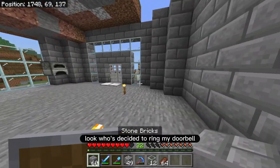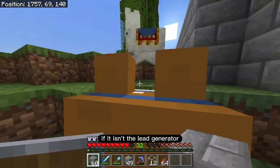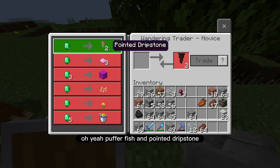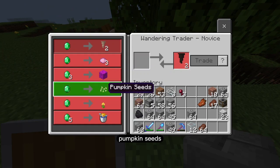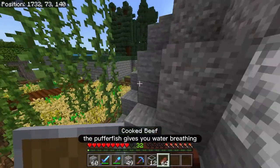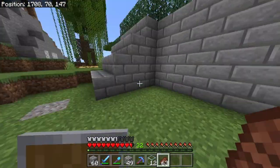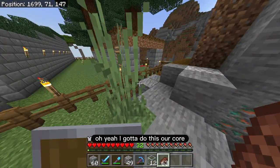Oh hello — look who's decided to ring my doorbell and pay me a surprise visit. If it isn't the wandering trader! Come over here — you got anything good? Oh yeah — pufferfish and pointed dripstone. I do need those. And pumpkin seeds. I need to go get my emeralds, I really need to make those trades. The pufferfish gives you water breathing, which is good for potions. And the dripstone is going to be really useful to expand my lava farm — you can farm dripstone, it is kind of slow.